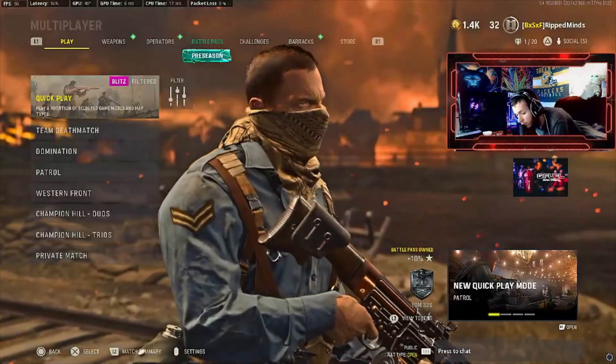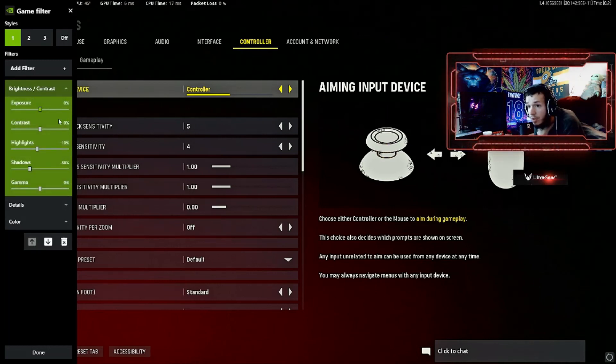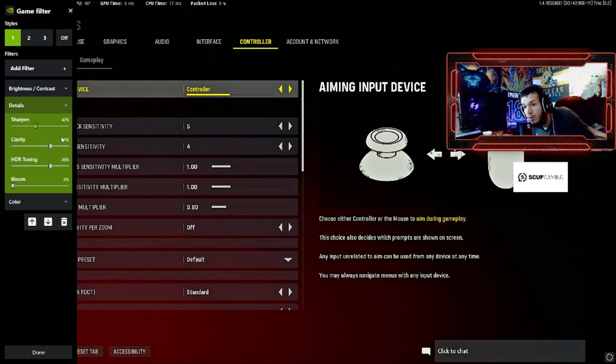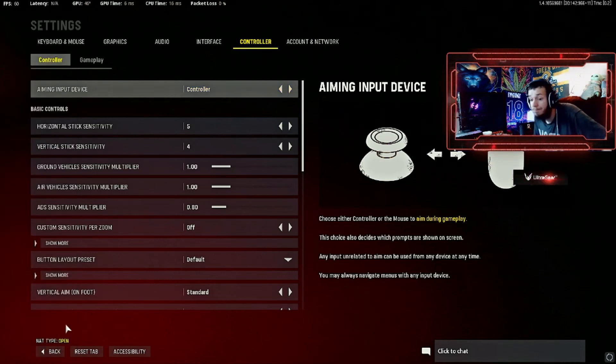We can look at the Nvidia control panel now. Pressing Alt+F3 to open filters. First, brightness and contrast: exposure zero percent, contrast zero percent. Highlights I dropped down to negative ten percent. Shadows at 36 percent. I used my Black Ops Cold War settings and tuned them a little bit for this game because the lighting is different. Details 42 percent, sharpness 36 percent, clarity 36 percent, HDR tone 36 percent. Then for color: tint intensity zero percent, temperature zero, and vibrance I cranked up to 50 percent — you could play with that, it's preference. That's all I use for filters and it makes the game look beautiful. Alright, that's my settings.